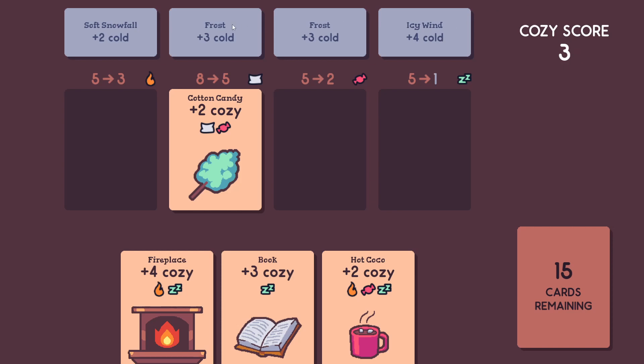At the end of your turn, each of these cold cards gets applied to your stack, and you can see the arrow indicating your Cozy value for the stack after that cold card is applied. Over here we've got an Icy Wind, which will apply 4 cold and bring our Cozy value all the way down to 1. So that's starting to get a little low.